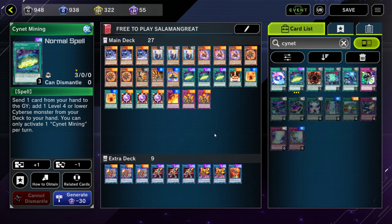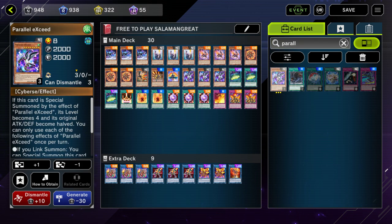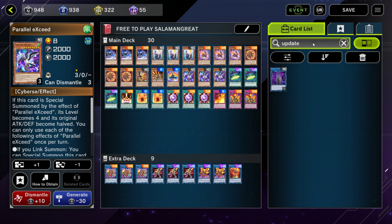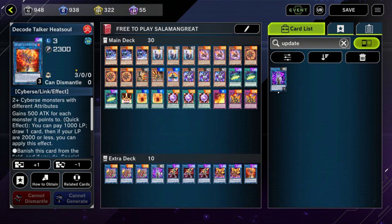Now, what other options can you play that make this free-to-play and are still very powerful? Parallel Exceed is legal for this event and it's a common — I actually play three in the main deck in regular standard mode, so putting three in the deck here is a no-brainer. It's super cheap to craft and a very effective extender for the deck. Update Jammer — another common — makes it so that your monster that uses this as link material can attack twice. Because you don't have access to Access Code Talker, you're likely using this to make either the Heat Soul or the Transcode Talker, which can attack twice.